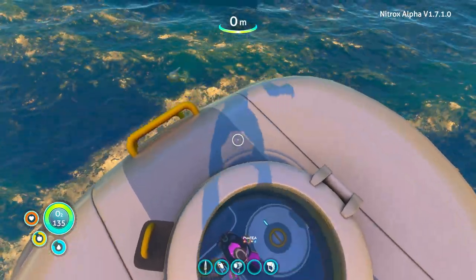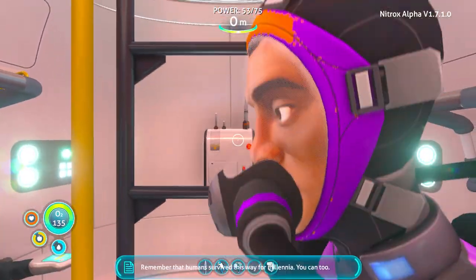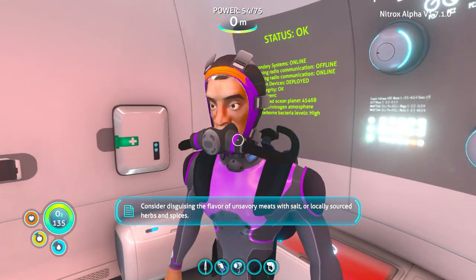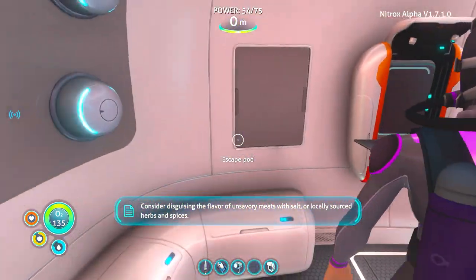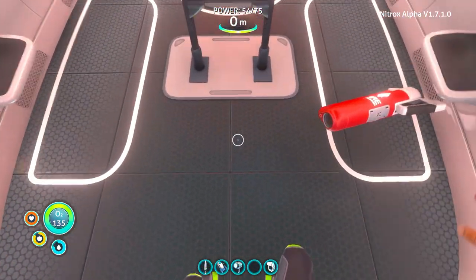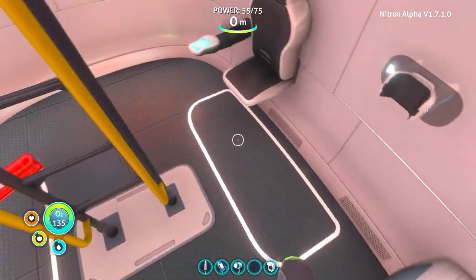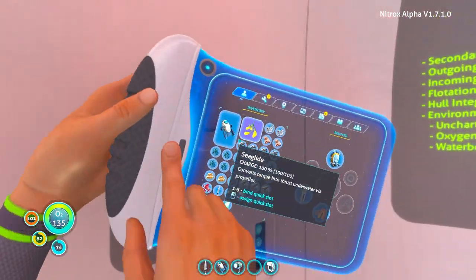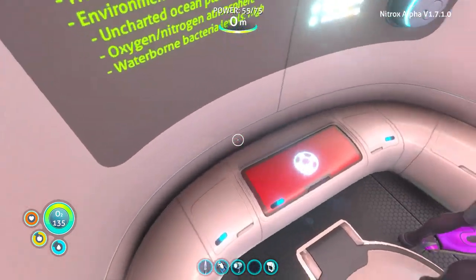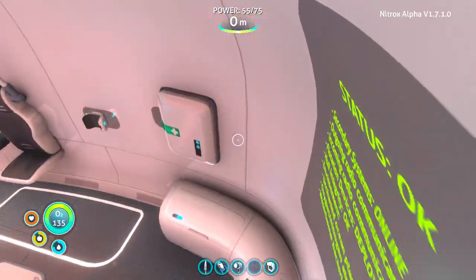So if you go play Subnautica: Below Zero, there is a thing — in Below Zero everything is cheaper and I don't like it. Titanium ingots take five instead of ten. It's like, really — why'd you change the price of everything? I guess they didn't want to make it so grindy. But whatever.